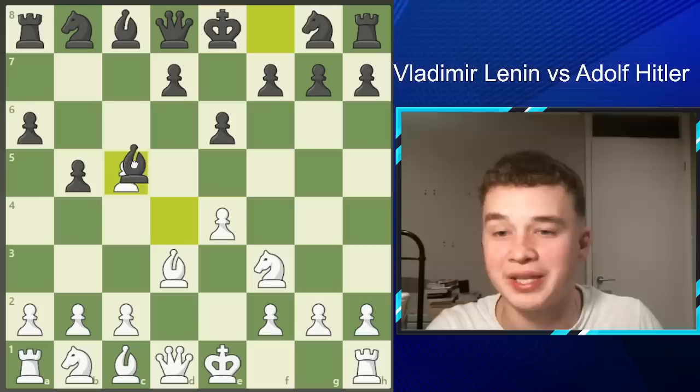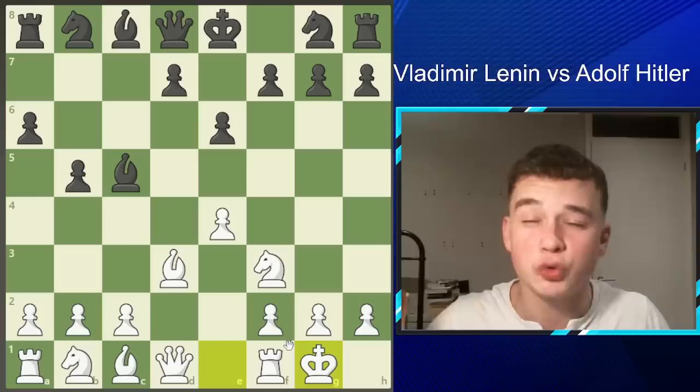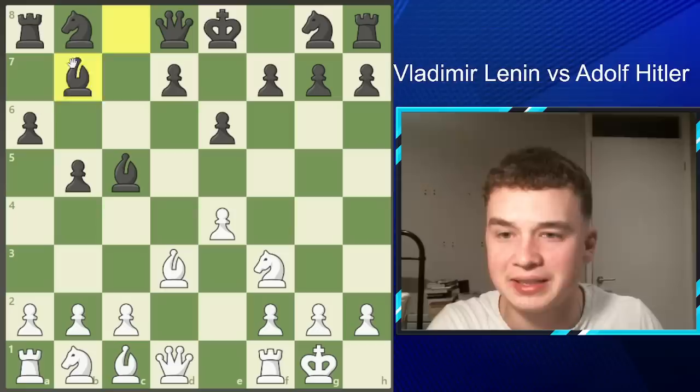Hitler takes back the pawn on C5, having developed his pieces while capturing. Vladimir Lenin then castles his king, as king's safety is the number one principle in chess — if you lose your king, you lose the game. Hitler develops his bishop to the nice B7 square, applying pressure to the E4 square. Lenin plays Queen E2, and if the centre opens he can slide the rook to D1, putting the rook on the same line as the queen.